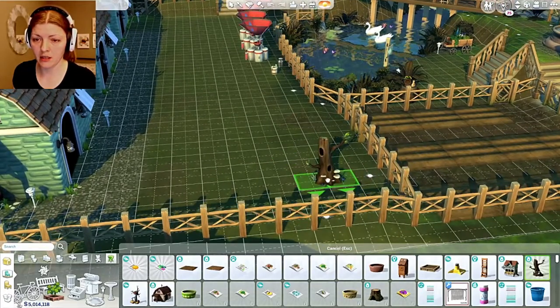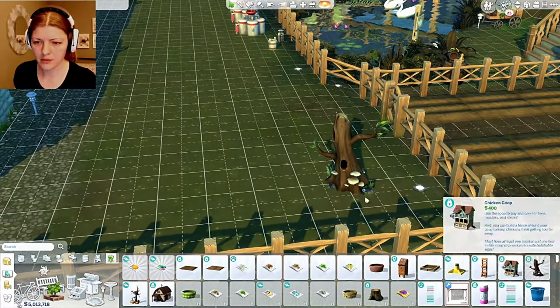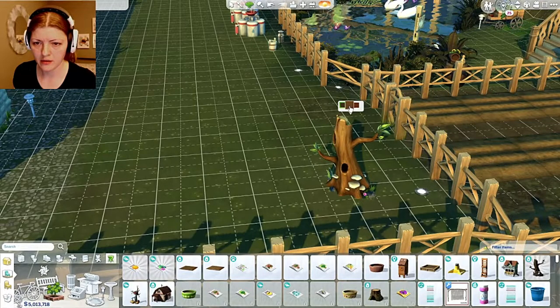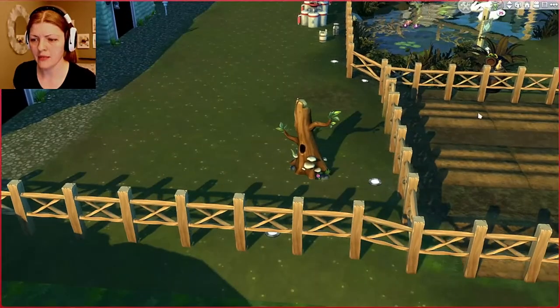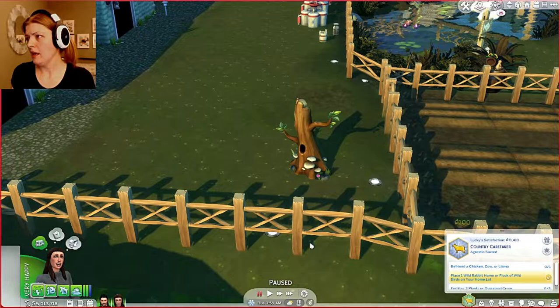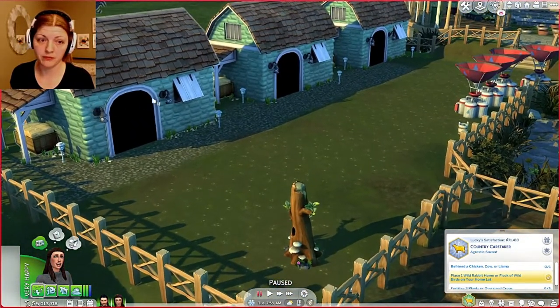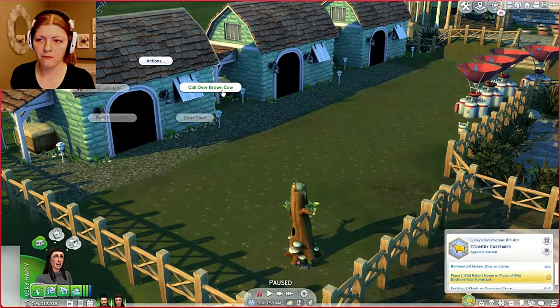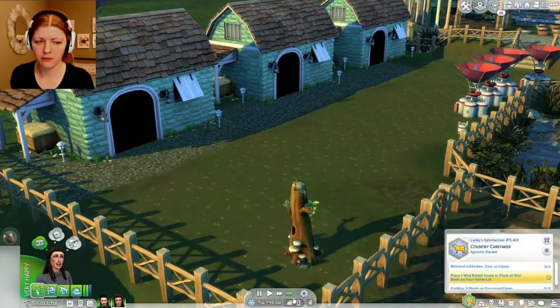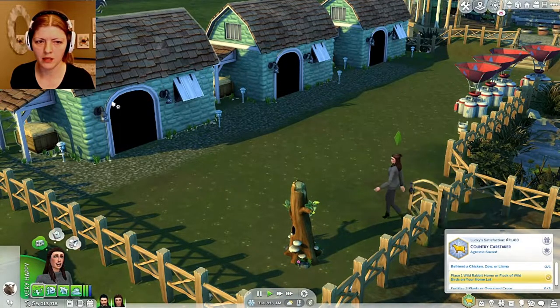Let's go home. Here's the flock of wild birds tree, which is awesome — we're gonna put it right here near the garden. Let me see what the other colors are. Oh, I kind of like that one — we'll do that! Now she needs to befriend a cat. Actually, if we can befriend them that fast, I'm sure we can befriend this brown cow. Oh, they're not up yet — dude, it's 8 AM, get up!